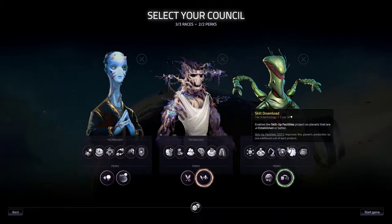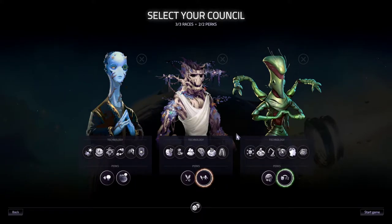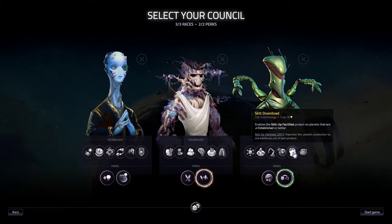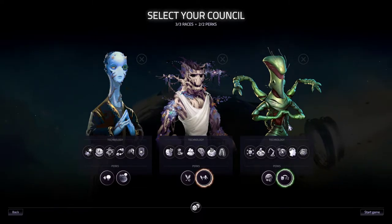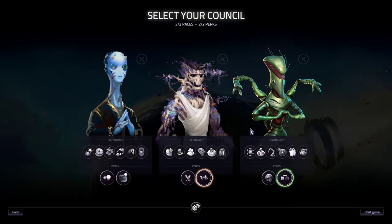One more thing to mention: the Sylphids are also important for skill downloads, which works really well with the Elysium project because we can create more resources to use. The skill downloads can also produce more culture on planets, which is why Sylphids are so good together with the Dender. The skill downloads perk is not always on the Sylphids — sometimes it's also Vettori tech — but here in this particular playthrough they're on the Sylphids.